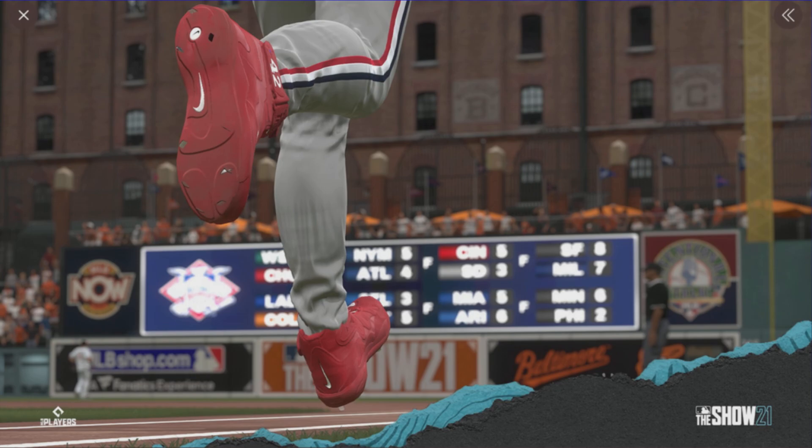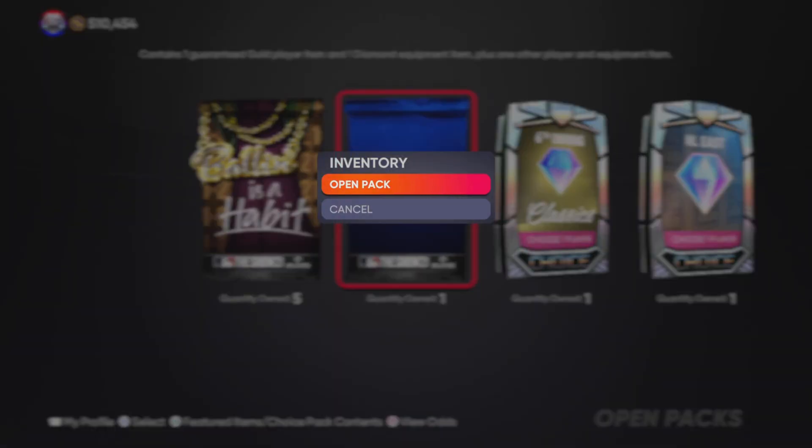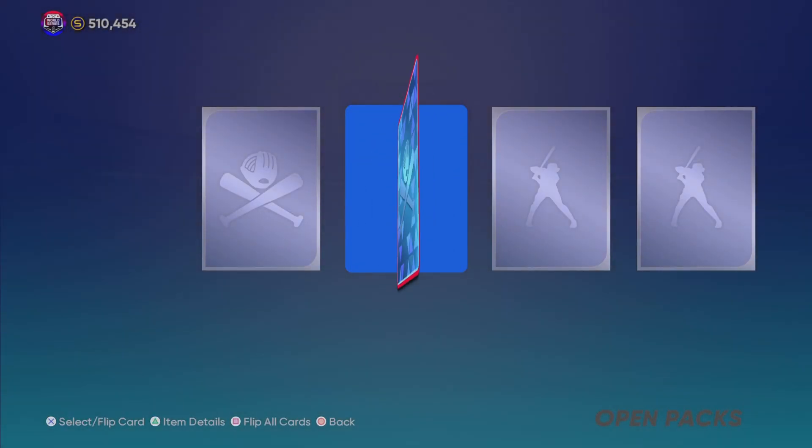This next clue is for the upcoming player program that comes out with the seventh inning program. This has already been leaked as a Cleveland Indians version of Joe Carter — a 30/30 milestone card. I saw Kevin G talk about it on Twitter, mentioning that they revealed that card in a previous live stream by accident. This should in fact be a 1987 30/30 milestone card — 30 home runs, 30 stolen bases. Shout out to MLB The Show Card Art on Twitter. We should expect to see a 99 overall Joe Carter, maybe 98.